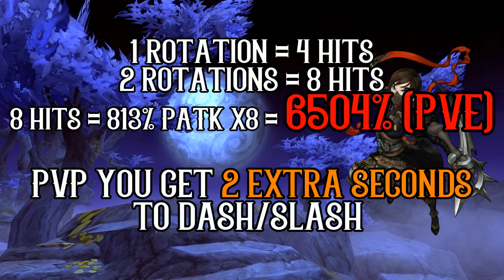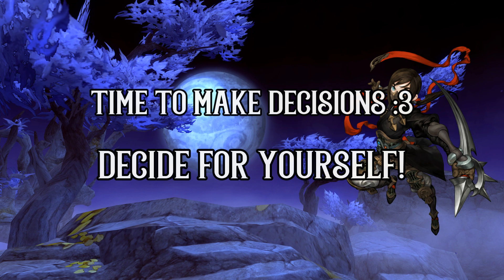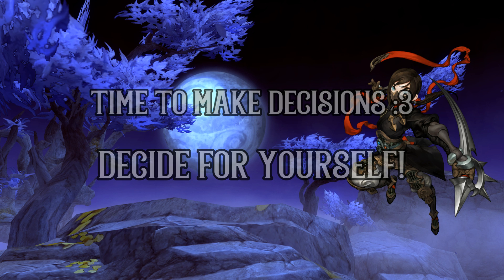One rotation for Crippling Punisher is equal to 4 hits, and 13 rotations will mean 2 extra rotations up from 11, for a total of 8 extra hits. 8 extra hits from Crippling Punisher is about 830% x8, for 6504% P-attack worth of damage in PvE. For PvP, it also means an extra 2 seconds for you to use the right-click ability of Crippling Punisher to dash away when needed. Using the cooldown reduction option will bring your PvE cooldown to 100 seconds and PvP cooldown to 72 seconds. If you are looking at bursting down your opponent in PvP, then the cooldown reduction option will be a much better choice. This one will be up to you to decide — I'm just here to show you how much 20% increase in buff duration can do for you.